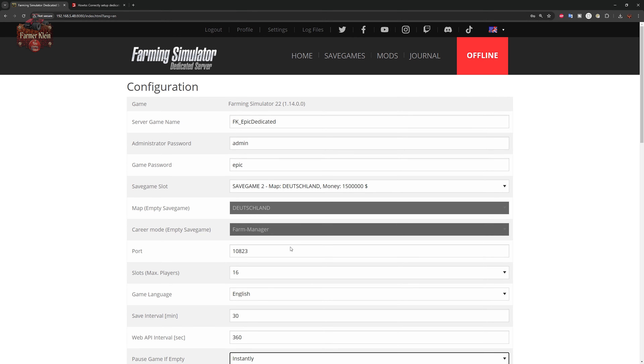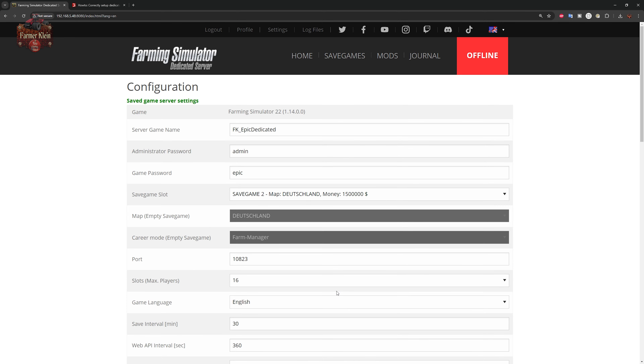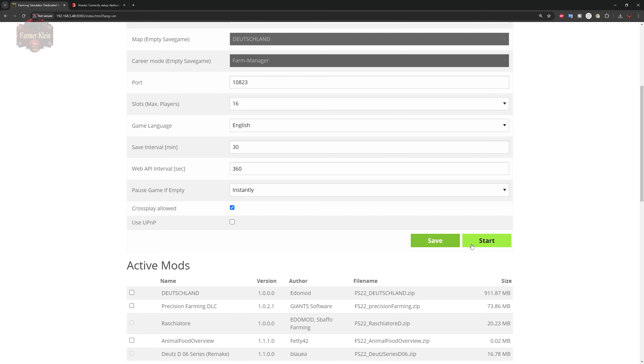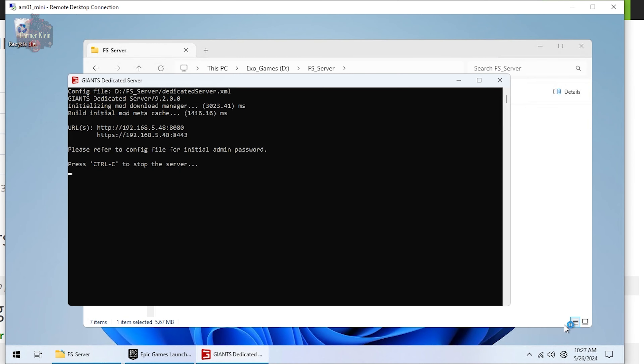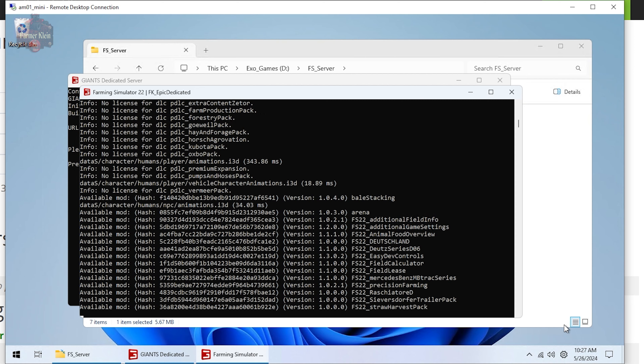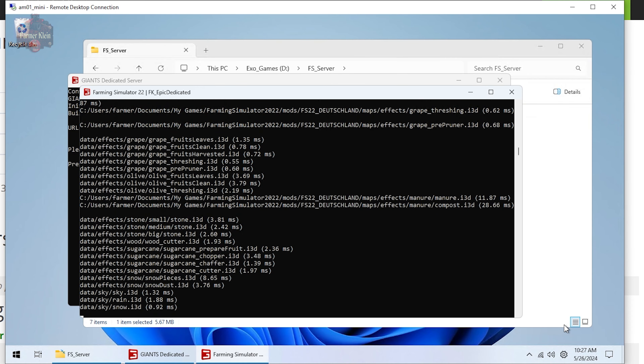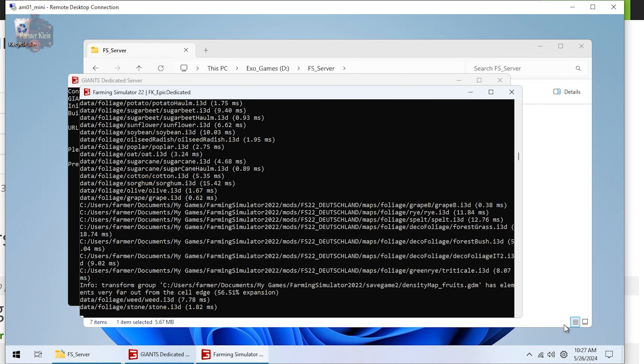This is a big advantage to running your own dedicated server — it doesn't cost more money to allow 16 players versus just 2 or 4. With gPortal, it costs more to have more players simultaneously. Set your save interval — I picked 30 — and choose whether to pause the game when empty. Cross-play can be enabled to allow PS5, PS4, Xbox One, and Xbox Series S/X to connect. Once you have all configurations set, hit Save and then Start. Back on the server, you'll see a new command window pop up as the game launches in server mode and loads up the map and save game.